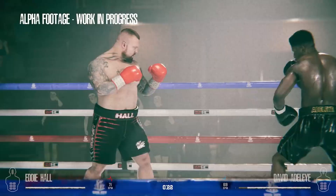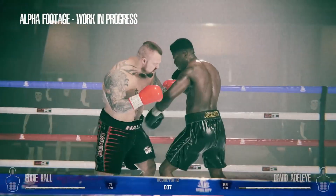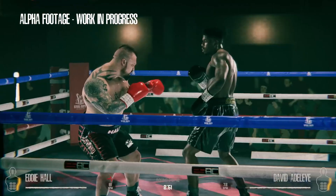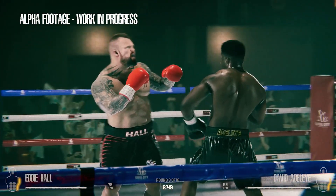Within these clips you can see the physics system in action. Not every punch will be 100% accurate — some punches will glance off arms, gloves, chest — and you can kind of see that with the jabs that have been thrown. Here you can see David fighting off his back foot, throwing a back foot jab and a back foot straight.